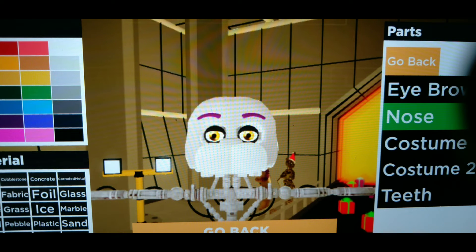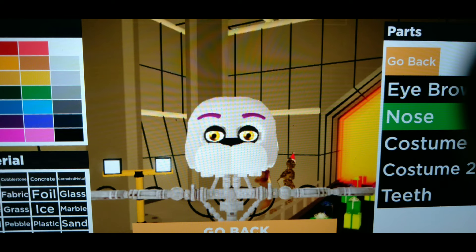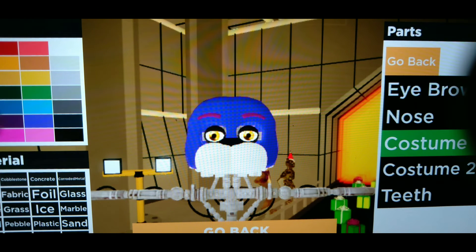All Freddies have black noses - even the Bonnies have black noses. Chica doesn't have a nose; she has a beak. Foxies also have black noses. So just click black for the nose. For the costume, use the same color you used for the eyebrows. Then we're going to test this out in gameplay.